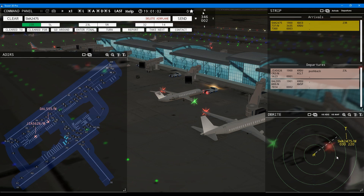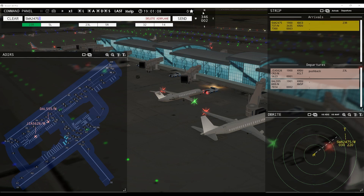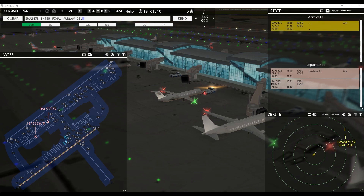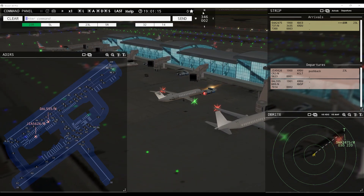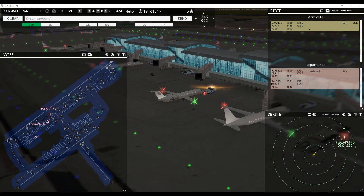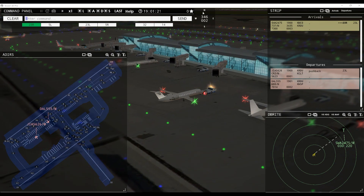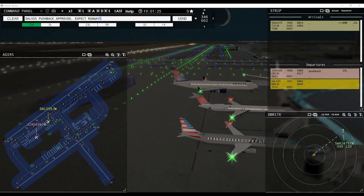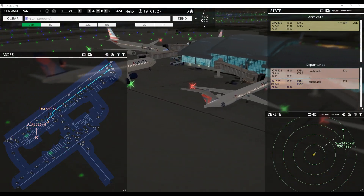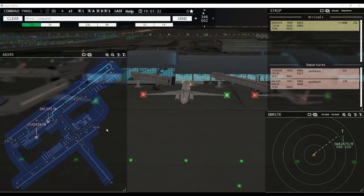Southwest 247, enter final runway 23 left. That'll give us the opportunity to push them over to the left-hand side. Delta 555, pushback approved, expect runway 23 right. That'll push them over to 23 right — sort of alternating left and right depending on what arrivals we have.